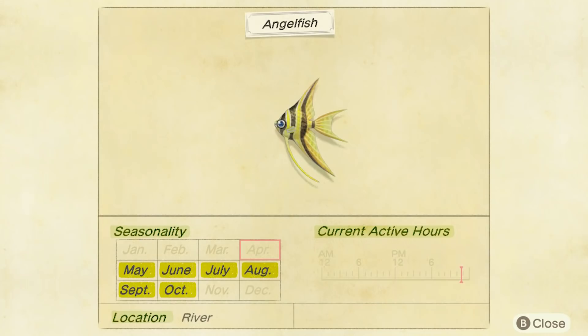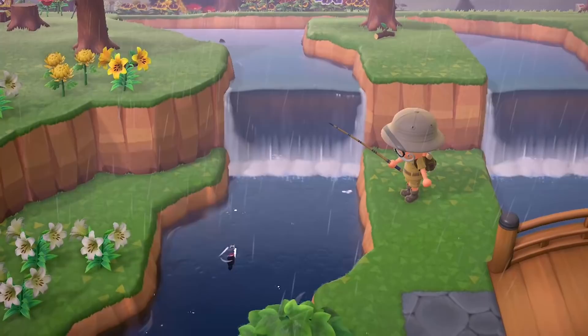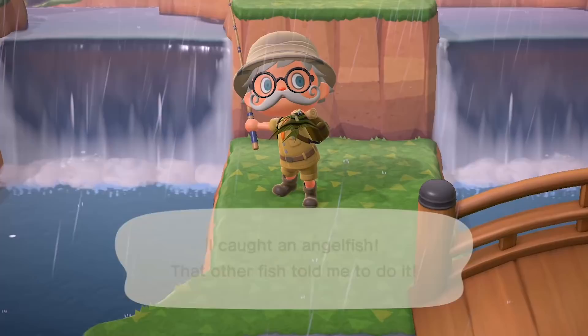Next up is the angel fish. These ones are a little bit better — they sell for 3,000 bells. They're a small fish, that's the number two size on a scale of one through six. Again, found in flowing rivers. These ones are the opposite times to the nibble fish: 4pm in the afternoon right through till 9am in the morning.